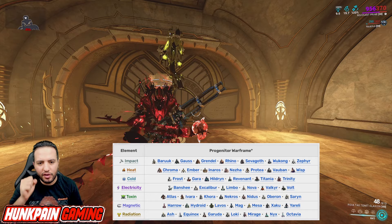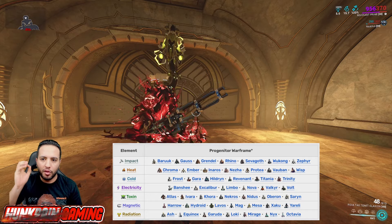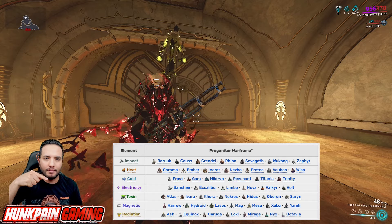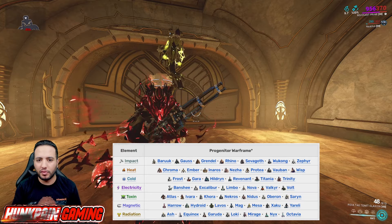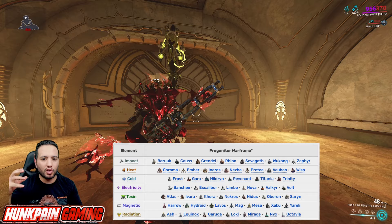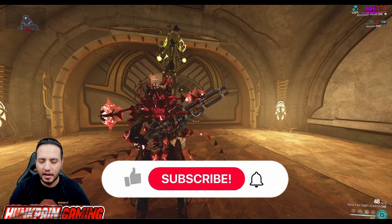Choosing the Progenitor is really, really important because the weapon comes with built-in Cold. The moment you choose the Progenitor element, it's going to combine immediately with the weapon. So if you go Toxin, you get Viral for free. Whatever you choose, it's going to combine with the Cold — so it's really important to think about that and plan accordingly.